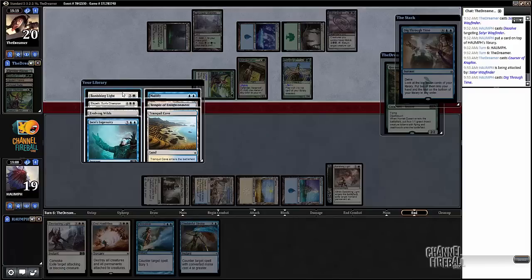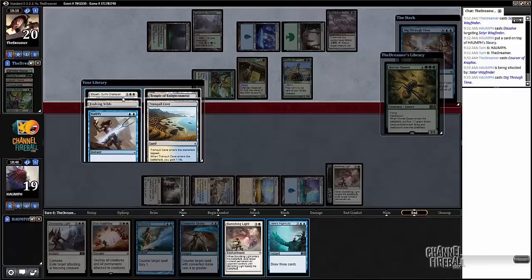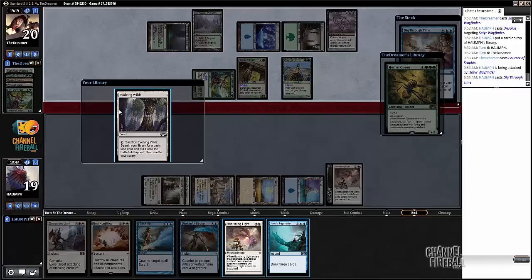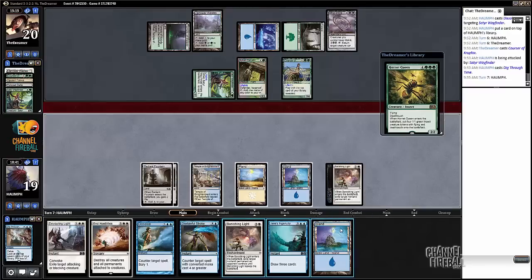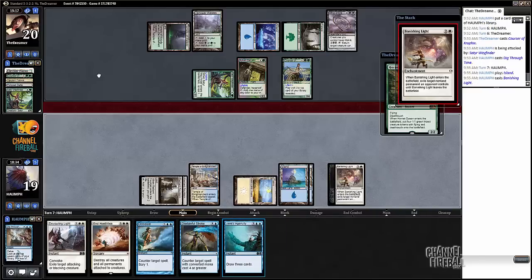I don't need the Elspeth right now. I just want to run him out of cards in his hand first before taking over the game. We have enough counterspells. Banishing Light's one, and Jace's Ingenuity allows us to just continue out-carding our opponent. I'll take Banishing Light and Jace's Ingenuity, go Elspeth, Nullify, and some lands. Now I'm going to go ahead and cast Banishing Light on the Whip of Erebos, and we'll still have a counterspell up.